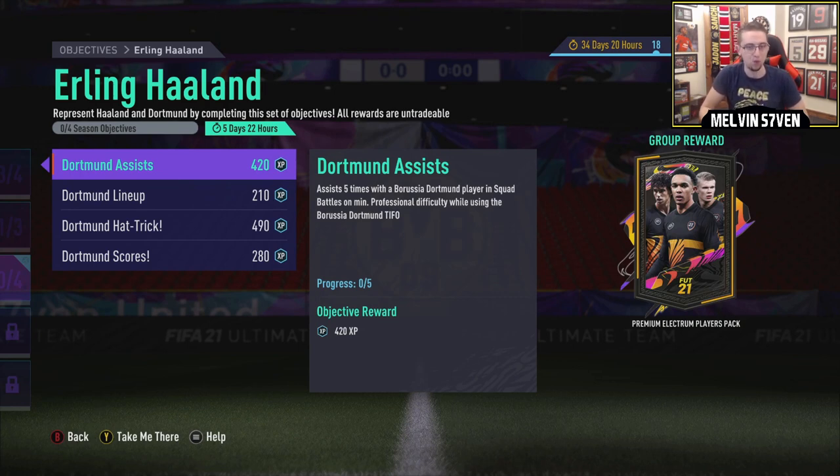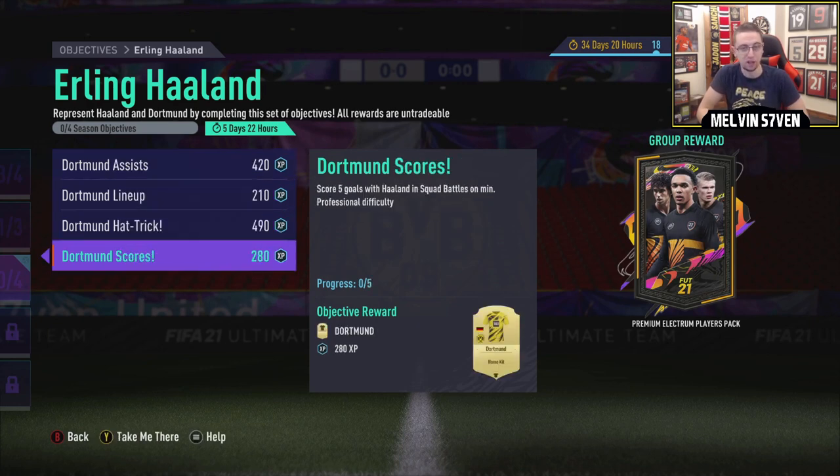Then you can get five assists with a Borussia Dortmund player in squad battles on professional difficulty while using the TIFO, which gives you experience and a premium Electrum players pack. Now, you can go out and buy the TIFO, the badge, and the kit, but they're all going for 5k extinct. It's just what they're going for because everyone's trying to buy them, but as I say in this video, you do not need them - you just need a little bit of patience.